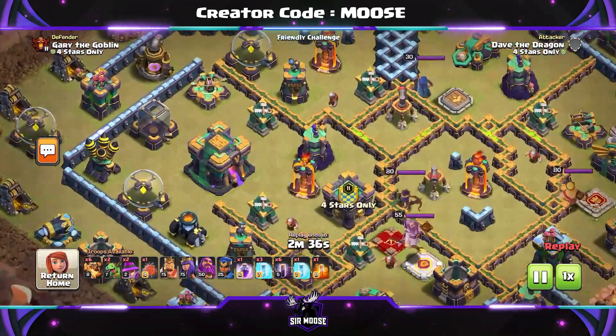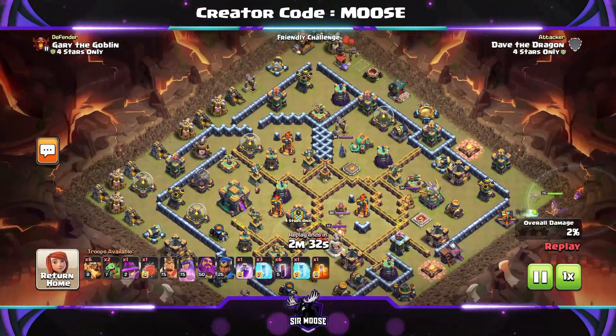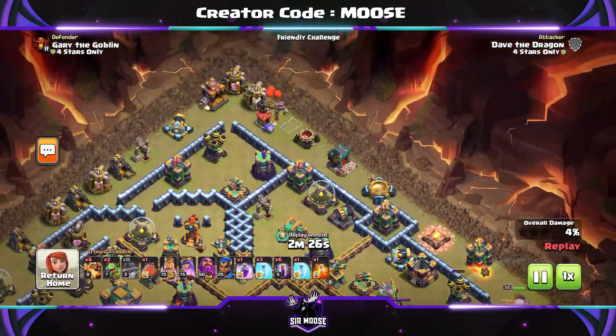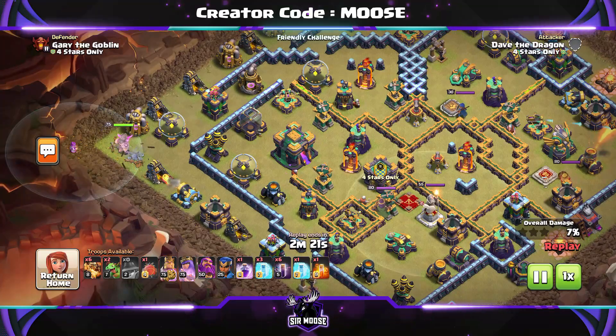Here we go onto our first attack and we're going to be taking on a Town Hall 14 base. In my clan we get lots of wars, but sometimes the bases I have to attack aren't maxed out. So I thought to demonstrate this attack I'd go for a Town Hall 14 base which is nearly maxed out. It's a friendly challenge, but you can see how powerful it can be.